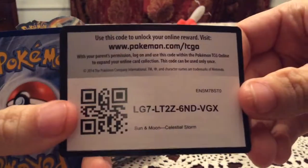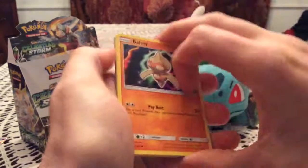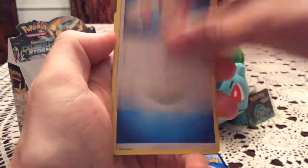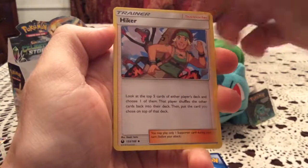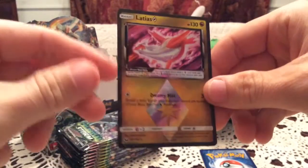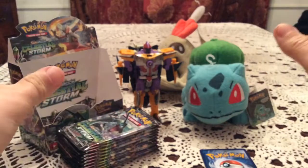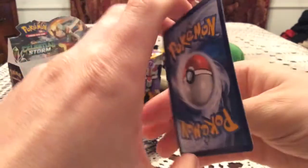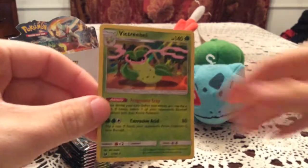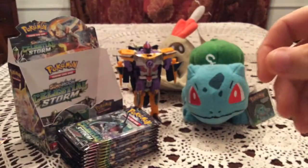Next is a Blaziken pack. We've hit two full arts already and a few regular GXs. I'm still hoping for Palossand and perhaps either a rainbow rare or a secret rare. We have Boll, Toy, Beldum, Beldum, Beldum, Lotad, Seedot, Skiddy, Oricorio, Tropius, and Hiker. The reverse is Latios Prism Star — so we got Latios in part one and Latias in part two, very very nice. I have all the prism star cards already so any of them would be duplicates.